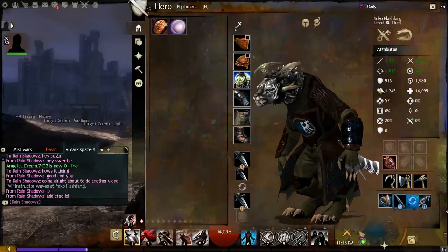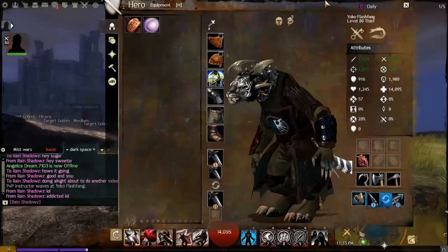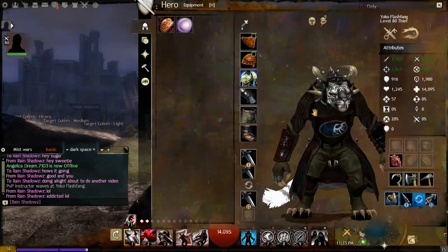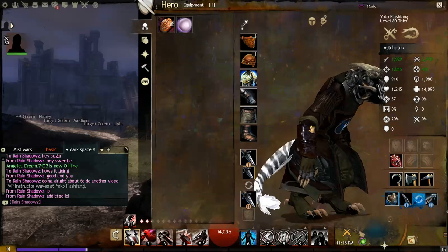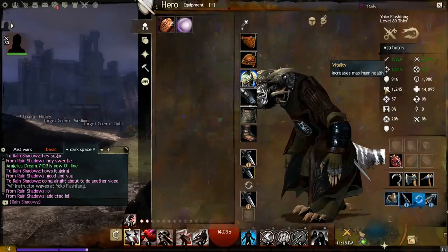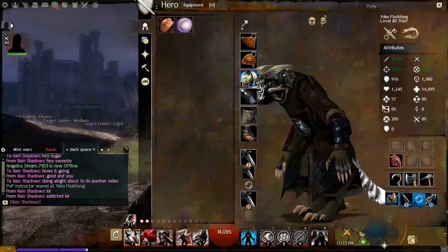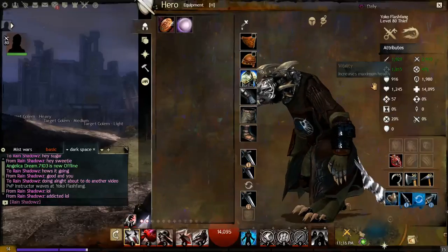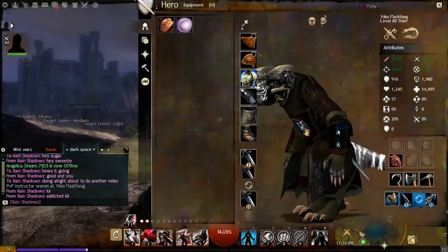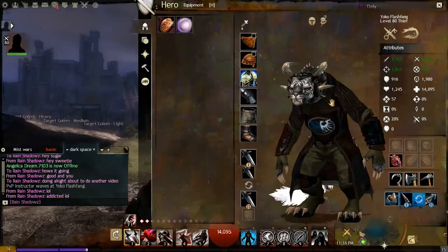Vitality is a direct reflection of your maximum health — your maximum HP. For a thief, the HP maximum is rather low by default, making the class a bit squishy, balanced by their stealth abilities. If you're having trouble surviving condition damage, Vitality is important because condition damage is not negated by armor at all — whether you're very tough or very squishy, condition damage deals the same set amount to you regardless.